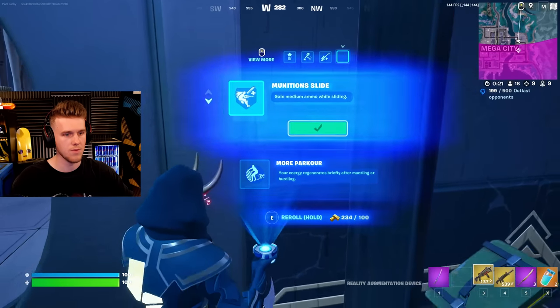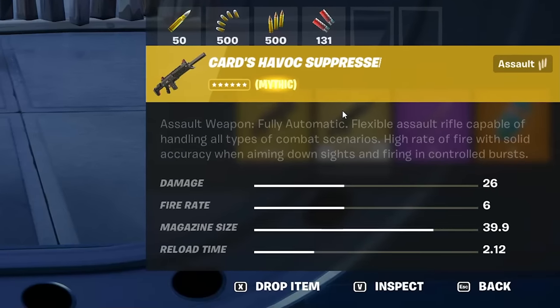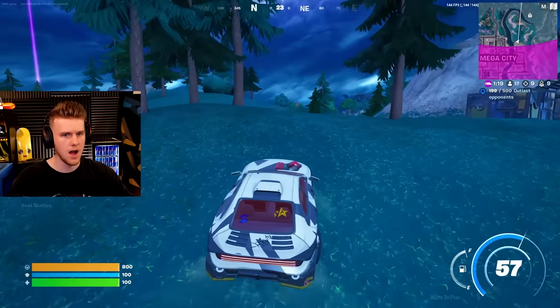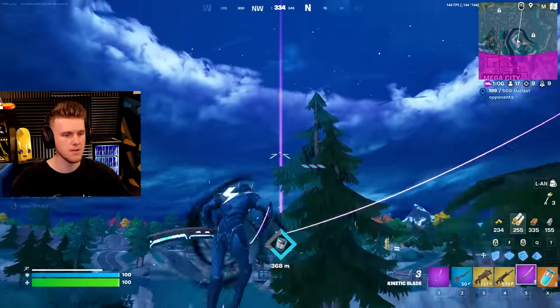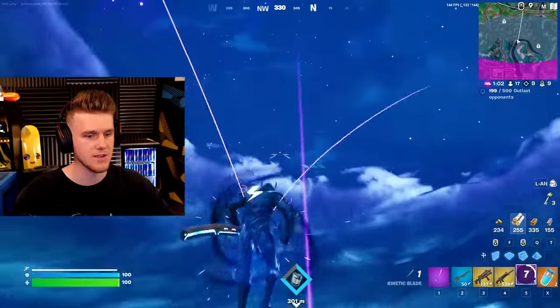I don't know what new augments we have. Gain medium ammo while sliding - let me just check the stats on this. 26 damage. What's that over there, 500 meters away? Is this like a new supply drop kind of thing? The cars sound powerful but it ain't looking powerful. You know what is powerful though? This blade. This is rotation.